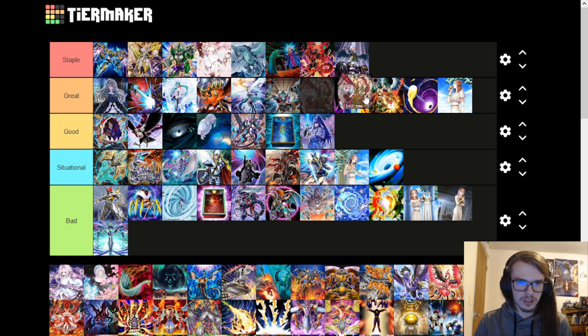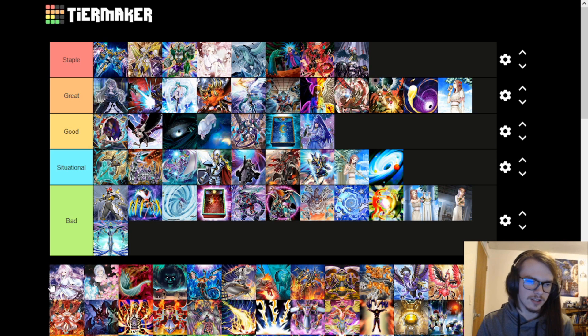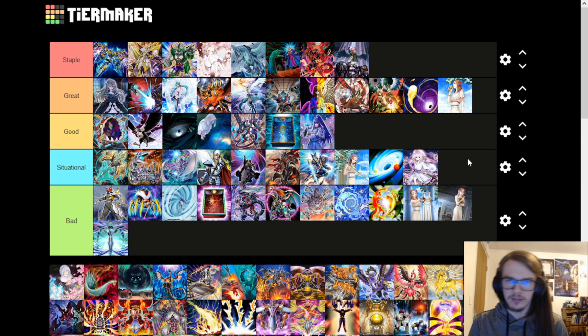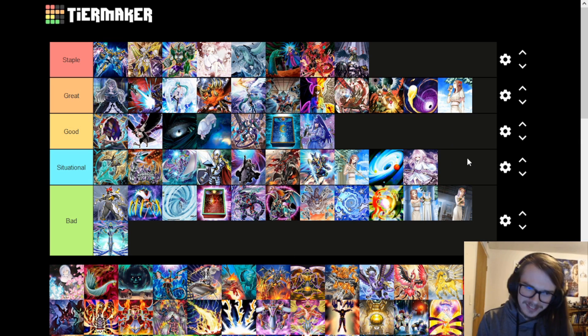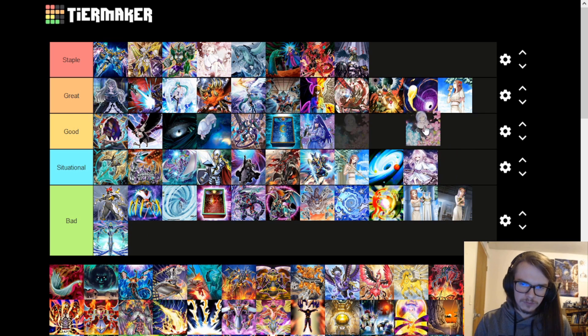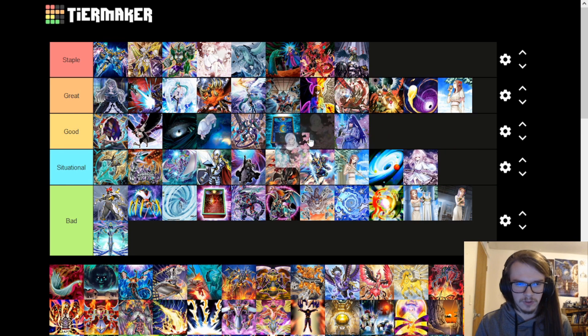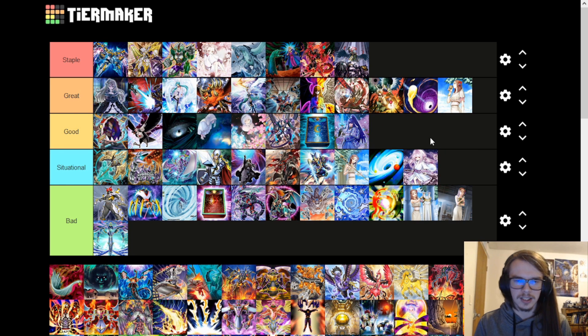Ghost Ogre is also pretty good — not crazy, but it's pretty good. Being able to pop a card is nice. Winter Cherries is entirely situational — if there are a lot of extra deck monsters used in a wide variety of decks that you also aren't using, it's great; otherwise not really useful at all. Ghost Dogwood, I believe, gains life points equal to the attack of monsters special summoned that turn. It's only really useful because of time rules, but otherwise it's like the worst version of Maxx C.